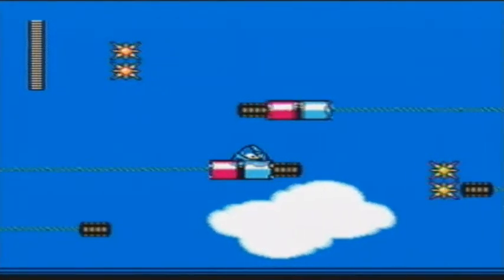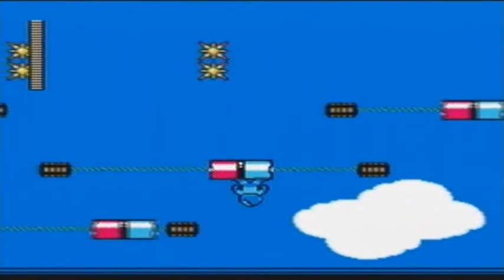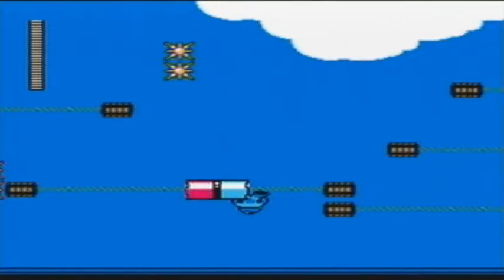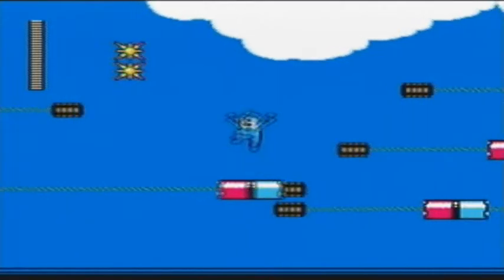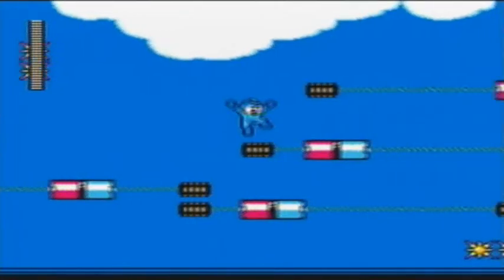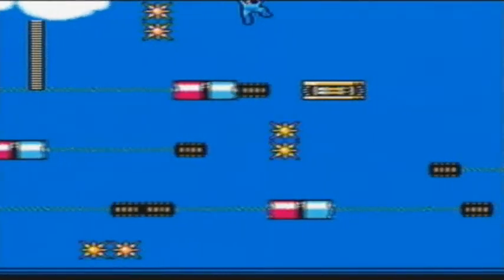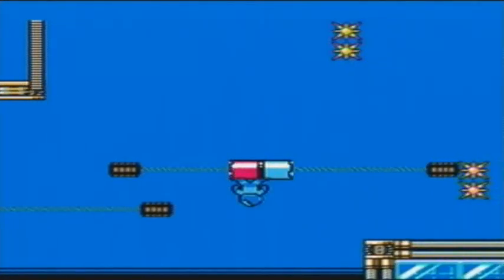Alright, now that that's over with, I can actually get back to talking about what's going on on screen here. You have these rotating platforms that make it kind of difficult to jump, especially when there's spikes everywhere. You can jump straight down when you're upside down, but I would advise against that. If you're really not sure of your jumping abilities, you can use the Rush Jet if you have it at this point, which I do. But I'm trying not to use it since I need to show off the gimmick for the level.